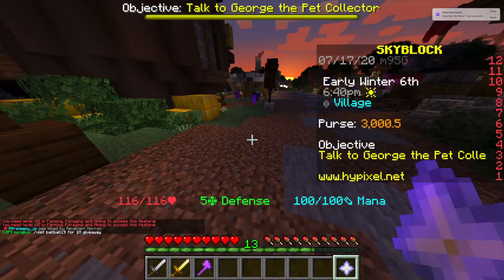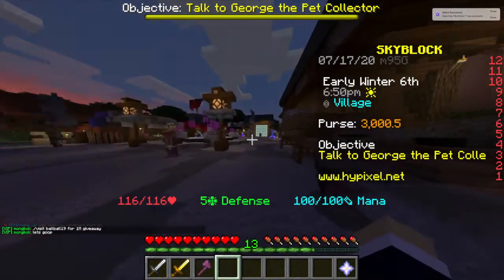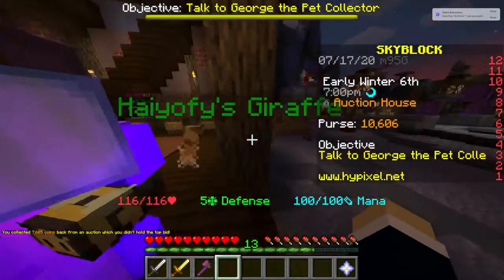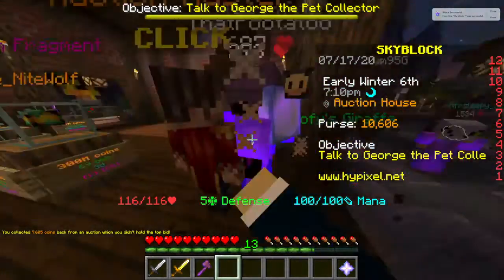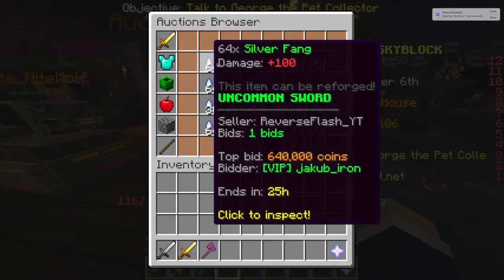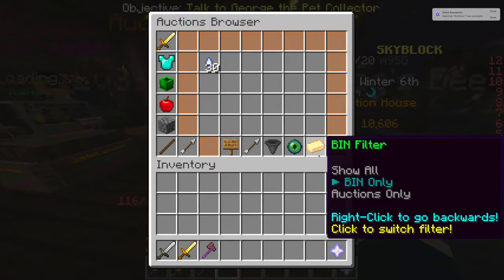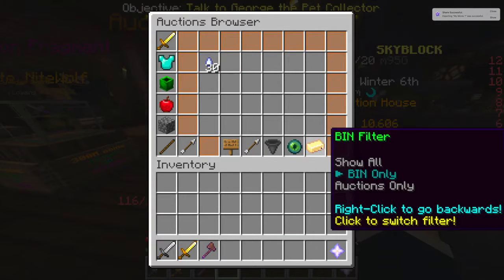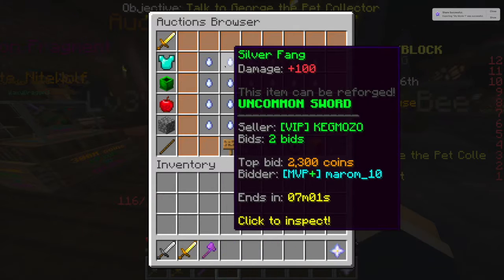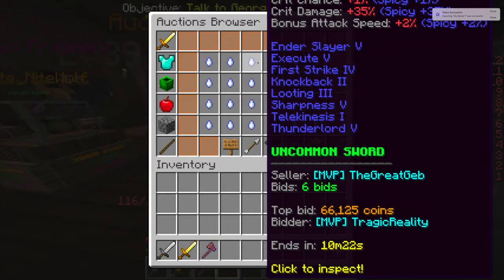We should keep that in my ender chest. Money that you put in the auction house and don't win - you can actually take it back out. I placed the bid on this, it ended, and I can click on my auctions. So now I got 10k. With 10k you can get a silver fang. Silver fang - 10k, boom, buy it now.